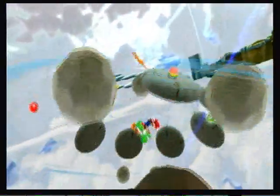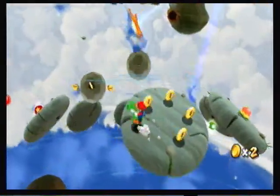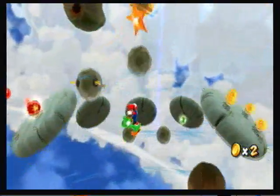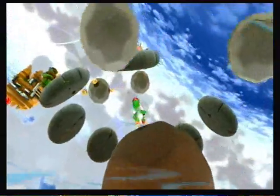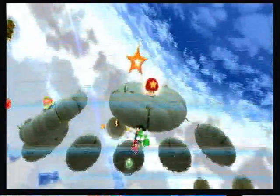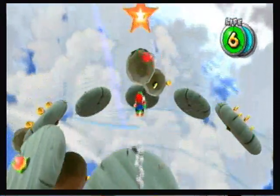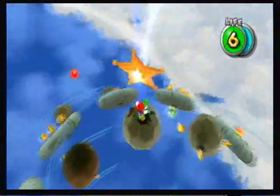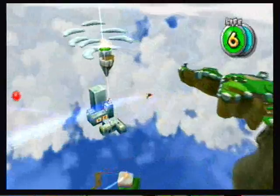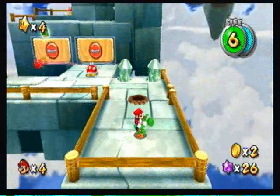You have to hop onto the different planets and get caught under gravity in order to get around. This is kind of difficult — yes, I got it. Over here is where you find the life mushroom. And taking the star just brings you right over here. And now, back to your regularly scheduled Super Mario Galaxy.